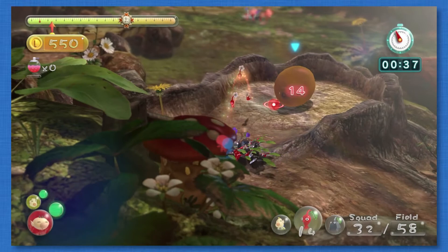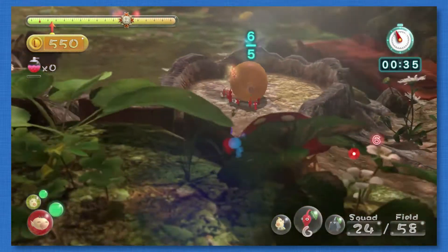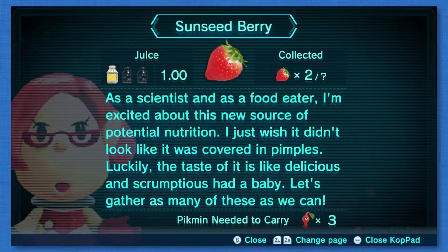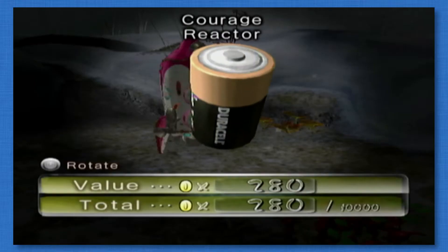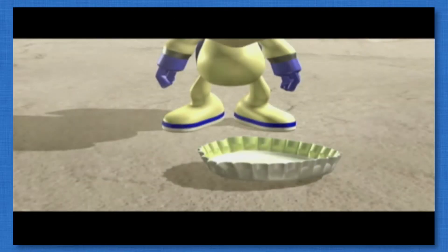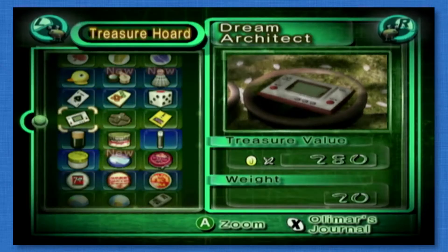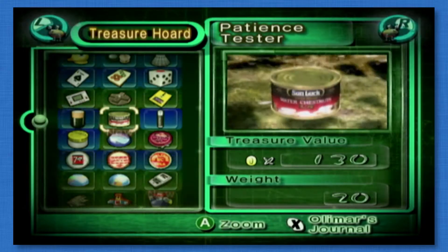The game doesn't give us too much to go off of other than how many Pikmin it takes to lift a given item. Sure, we could try to attach weights to certain items like the fruit from Pikmin 3 or the batteries or bottle caps from Pikmin 2 to try and put together some sort of formula to figure this out. But there's no guarantee that the weights of these items are the same as we know them to be in our world.